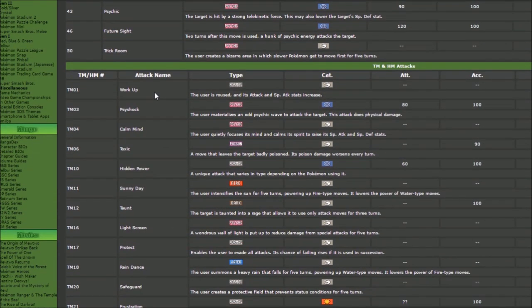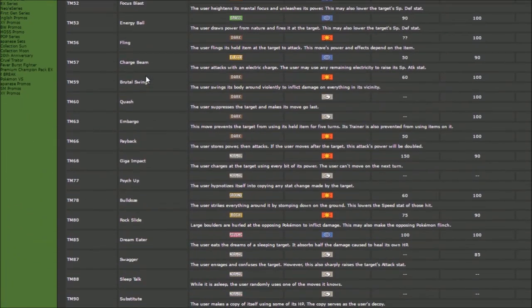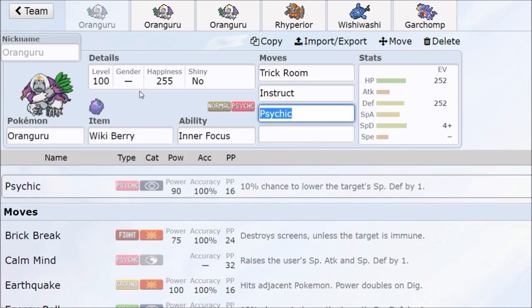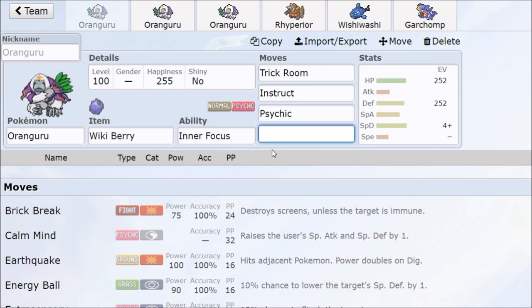Oranguru has a lot of crazy things going on. We have Calm Mind if we want to build up into damage, and a bit of extra coverage to play out as well. On Pokémon Showdown it's pretty much these three core moves and then whatever tech you want. It's either Psychic or Psyshock, but you want a STAB move hitting the opponent, because free special attack damage adds up and gives you opportunities if your ally Pokémon has a high chance of fainting.